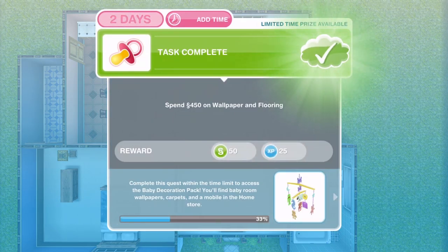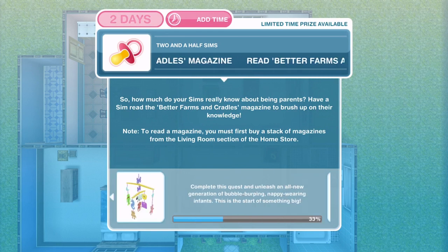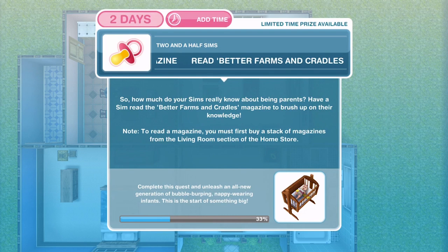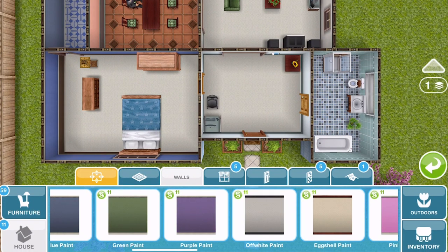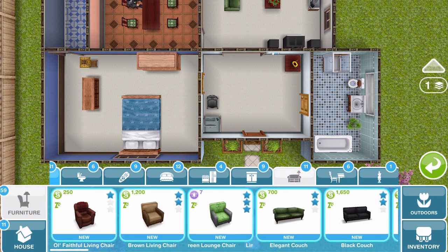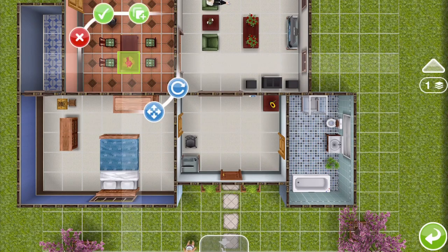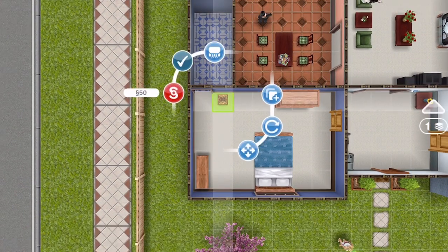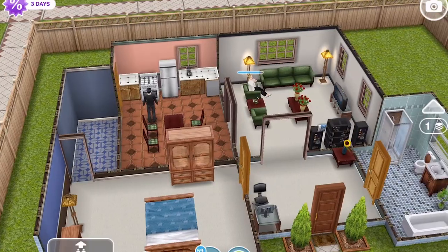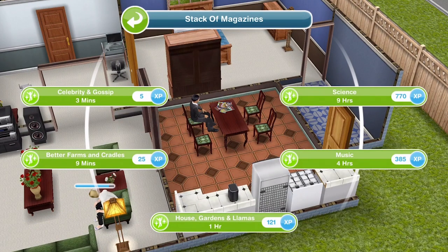Now we need to read the Better Farms and Cradles magazine. How much do your sims really know about being parents? Have a sim read the Better Farms and Cradles magazine to brush up on their knowledge. Note: to read a magazine you must first buy a stack of magazines from the living room section of the home store — they are 600 simoleons and need to be placed on a table.